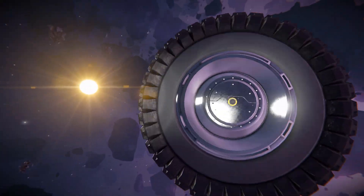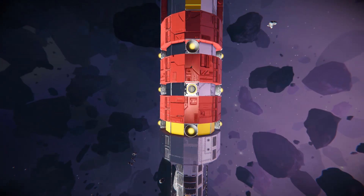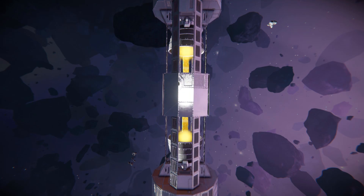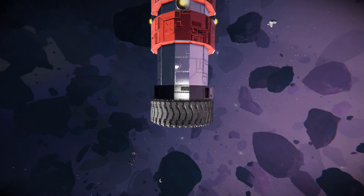Underneath it's basically going to be the same where we can see our jump drives once again. There is a landing gear, there is a connector to connect this thing up and load and unload all your goods. There is the bottom of where our large hydrogen thrusters are sitting, then all the way towards the back.